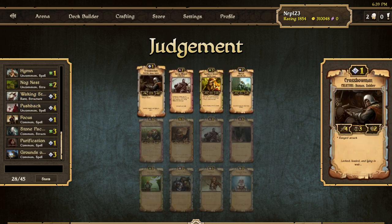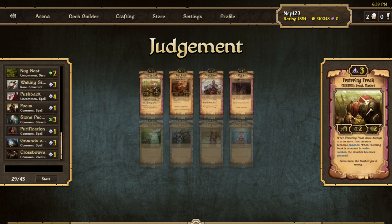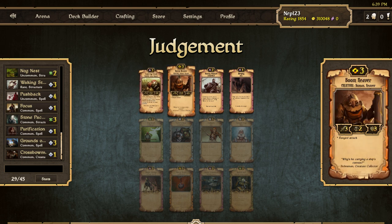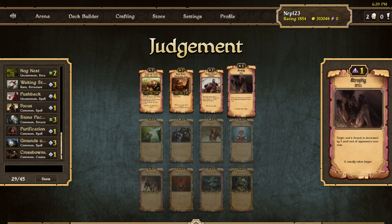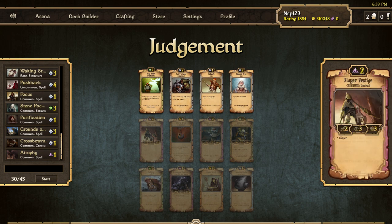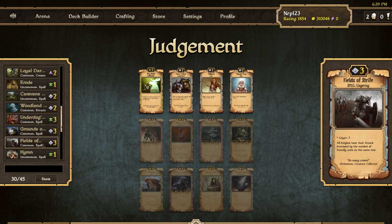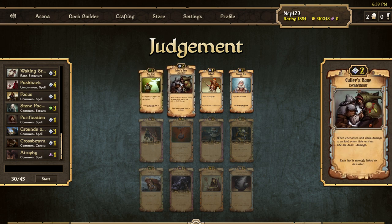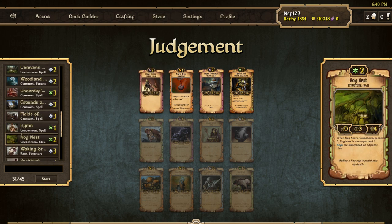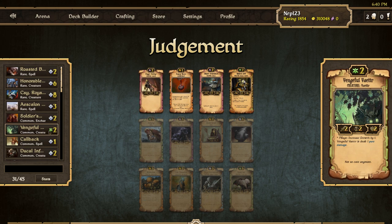Stay on Color. Crossbowmen - hmm, maybe we should have gone with Growth from the beginning. Atrophy - just because it's a Rally 2, probably should have gotten Growth from the beginning. It's probably too late - yeah, we're already at 30 picks. This is gonna be a pretty bad Judgment deck. I feel like whenever I try to go Order, I almost force it - like, it always feels like Growth comes so naturally in Judgment. I don't know why it feels like that.